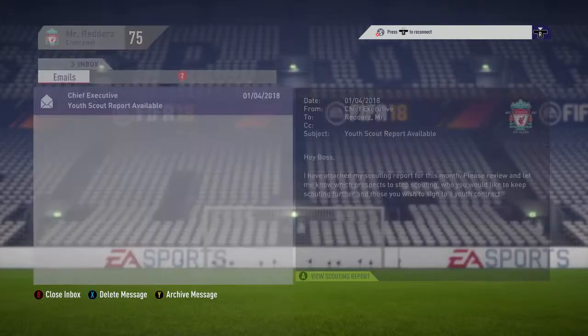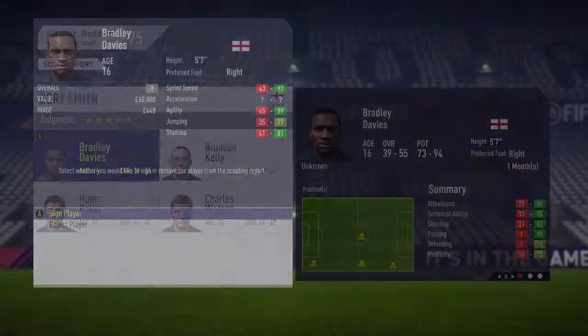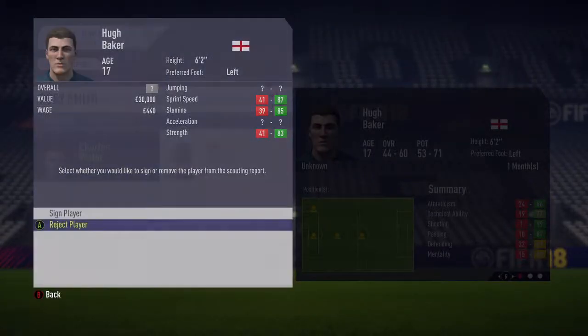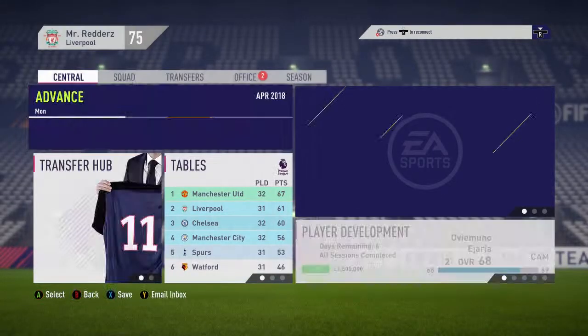We've got a youth monthly squad report. Let's see who we've got. Not from you, not from you — but this guy could be very good: 74 to 94 potential, value of 325 grand — so he's probably going to be around a 60 rating. No one else, but we've got one decent youth player there.